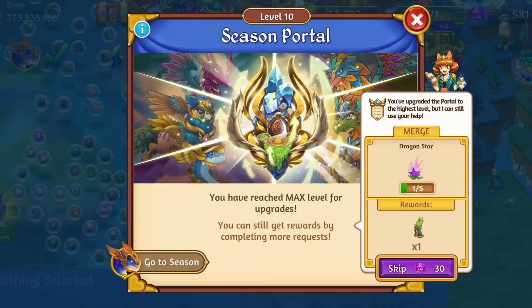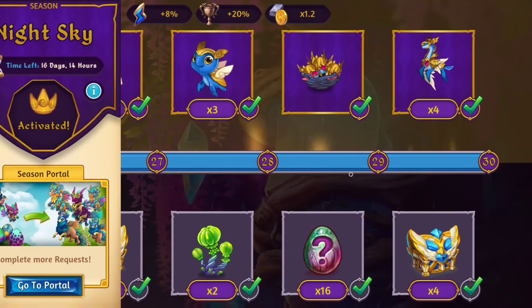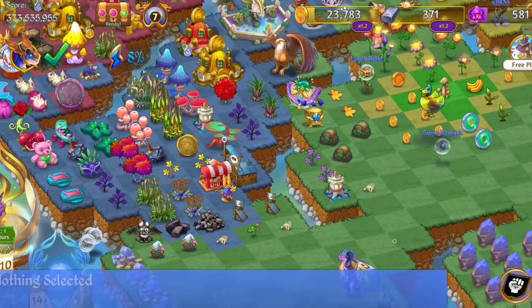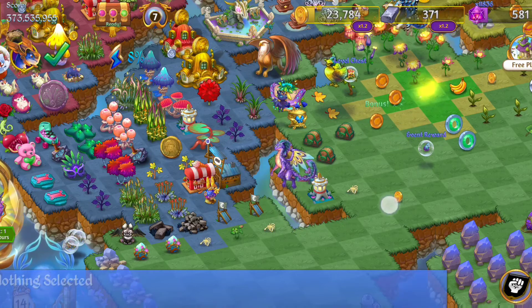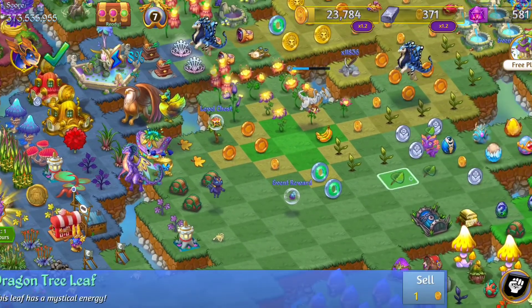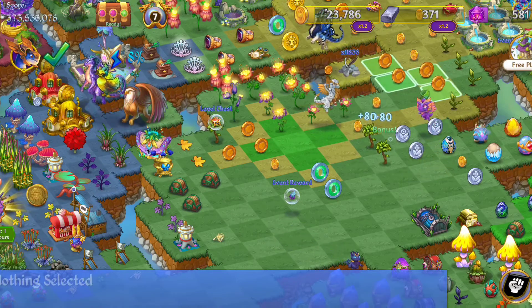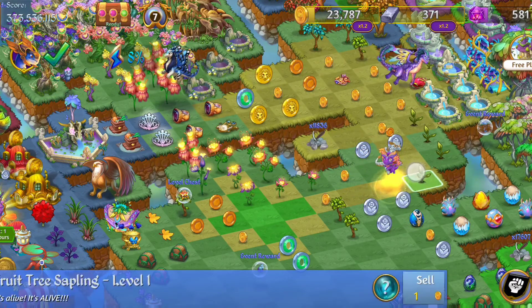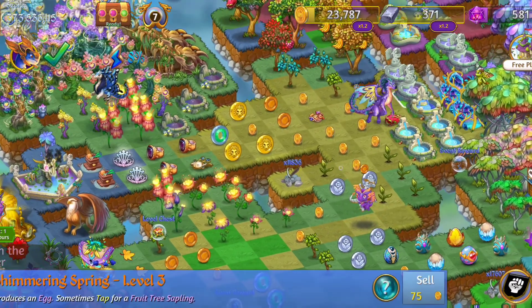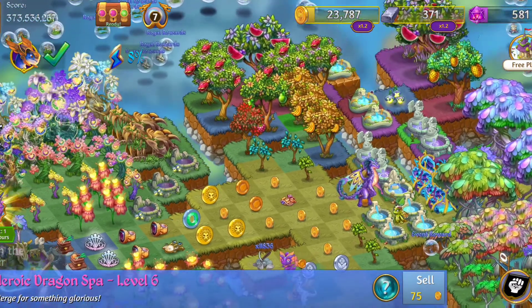So I was thinking about once I get those nature dragons built up a little, maybe moving on to these. The nice thing is because I have this upgraded season portal, I get a ton of decision eggs. It really helps out with dragon power — I really think that's what helped me get over the hump and finally get all my land cleared. It also helps when you're looking to get specific dragons.